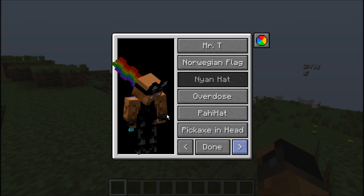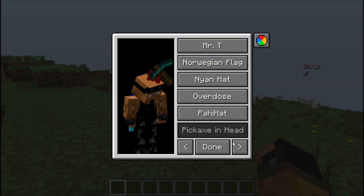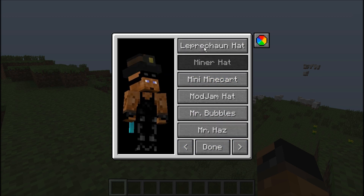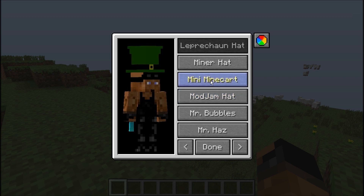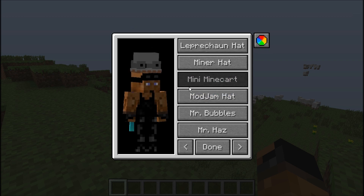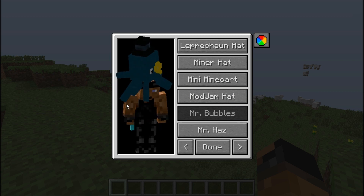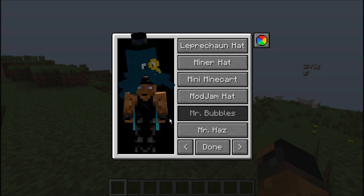I think there are 77 different options of hats that you can have, so it's a pretty decent mod. It's just a small little mod to play around with. It's pretty cool — you guys can have a lot of different hats, it's very creative. And this is Mr. Bubbles.